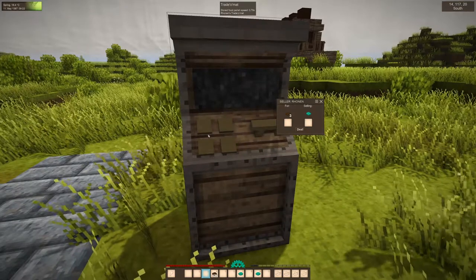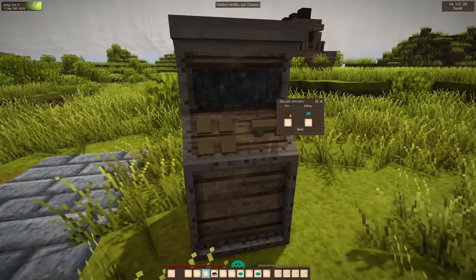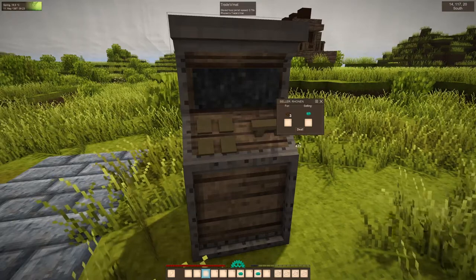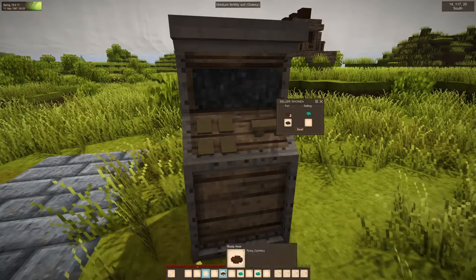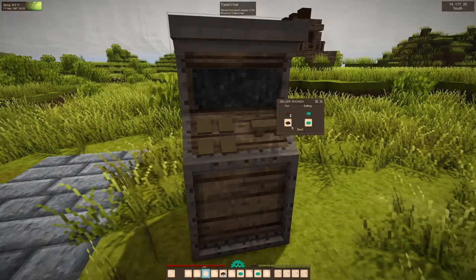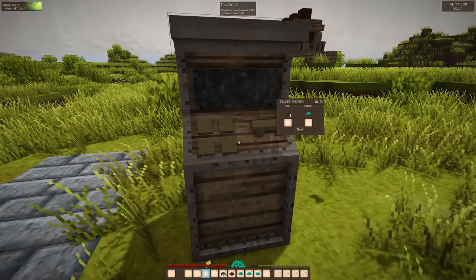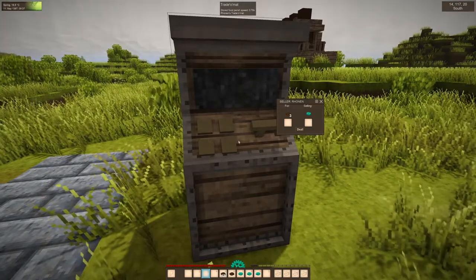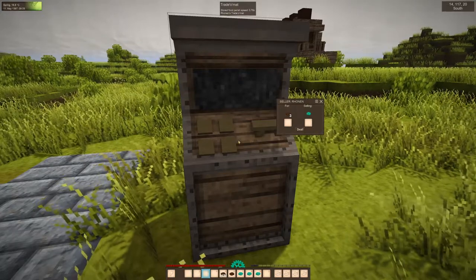To buy from another player's store, put the price in the tray and press deal — after that you will receive the preset item. This also gives admins the possibility to offer items from the creative menu to players for a fee.